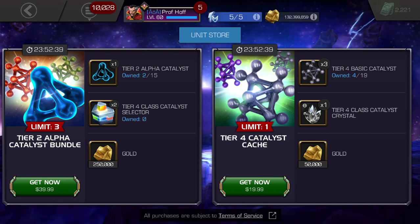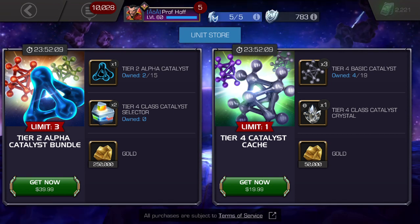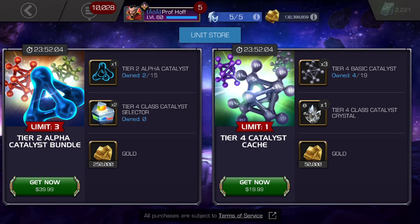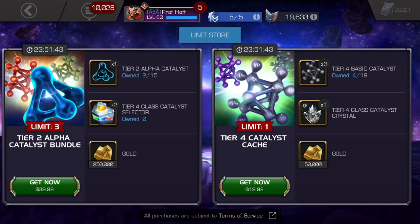The left side is not a terrible deal — it's a C. If you are uncollected, it's probably higher than that because you may not have the chance to get Tier 4s as much. But anybody who has 30-plus Tier 4 Class Catalyst crystals in their stash, this is a no-go. Replace the Tier 4 Class Catalyst selector with some Tier 5 Basic Catalyst fragments and at least another half of a Tier 2 Alpha, and we've got ourselves a B value minimum. But for the moment, I can't give that higher than a C- to C, and the right side's an F. It's just a 2016 offer in 2020. Kabam is refusing to do Tier 4 Class Catalyst selectors for players who are in the middle, and that's really too bad because you're giving them less of an incentive to buy your offer and spend their money.